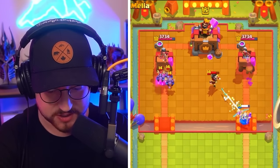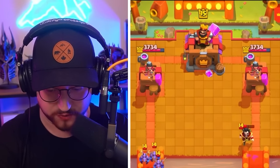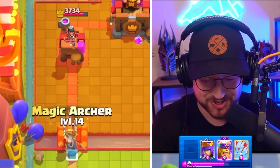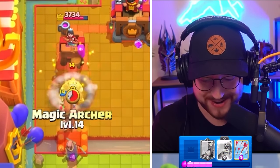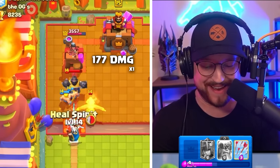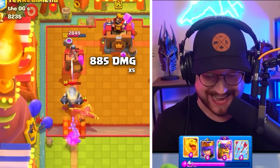My Drifter locks onto the Electro Wizard. Does it destroy? Honestly, that's not a bad Elixir trade considering we've got damage from both towers. Battle Ram left side. If he drops a Mega Knight, we're going to go Magic Archer to snipe the tower as well. There it is — look at that juicy tower damage.